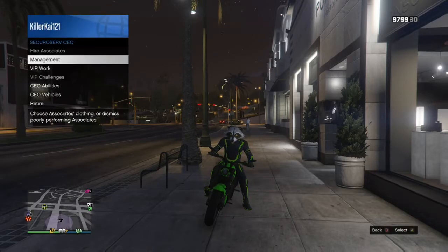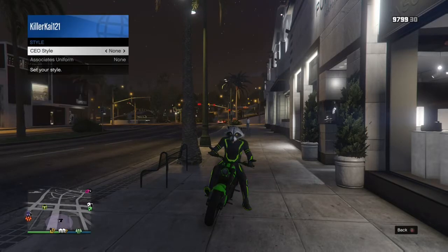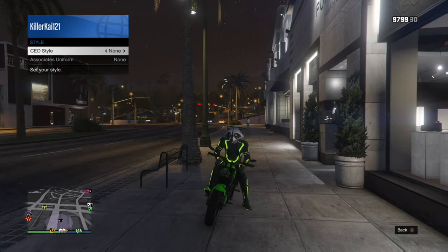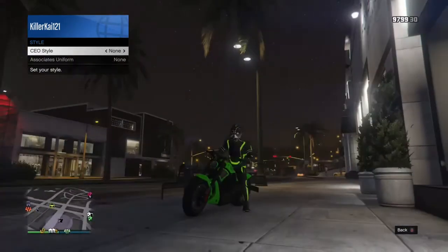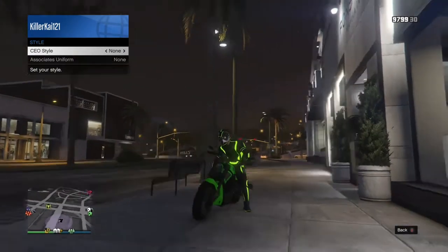Once you start up a CEO, you want to go to the CEO menu, go to Management and Style. You're going to want to press left or right on the d-pad. And when your character puts on the helmet in the CEO style, it will appear on your character once you go back to none.